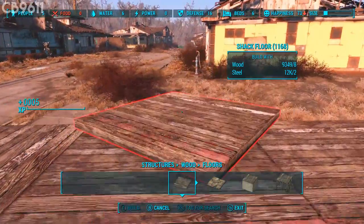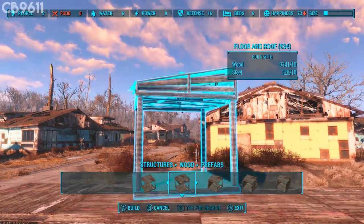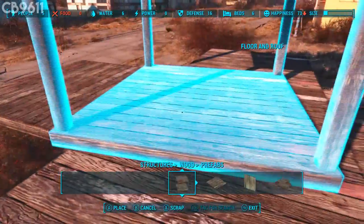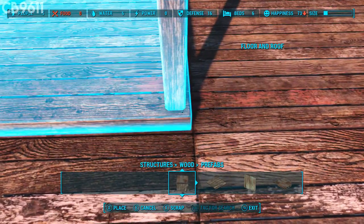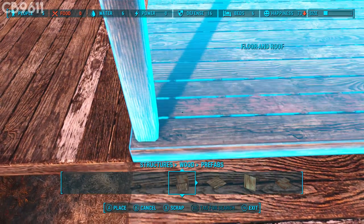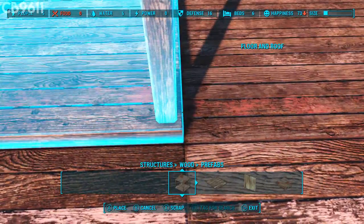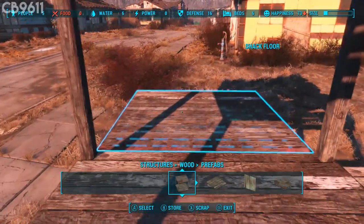Put these in this corner — scroll over to prefabs right here. You're going to take out this floor and roof prefab and place it right there, then line it up with the corners and edges on the plank below it. Get everything lined up just perfectly. Put that right there, and as you can see it's starting to take shape. Store these away because you're going to need them for later.